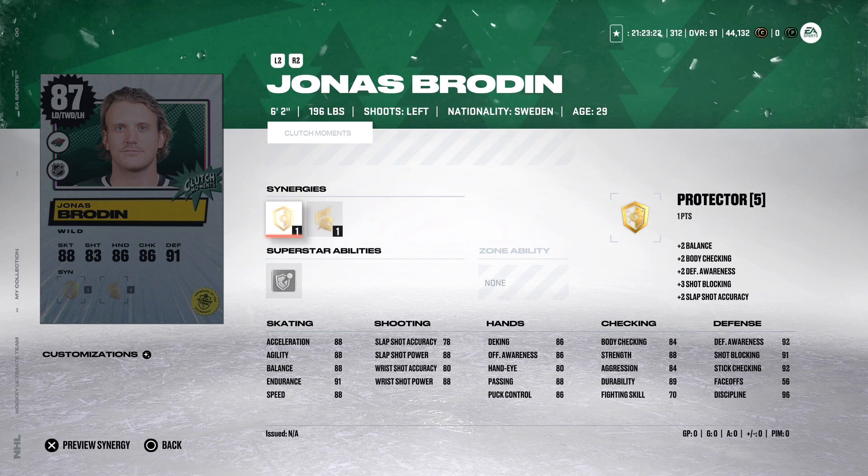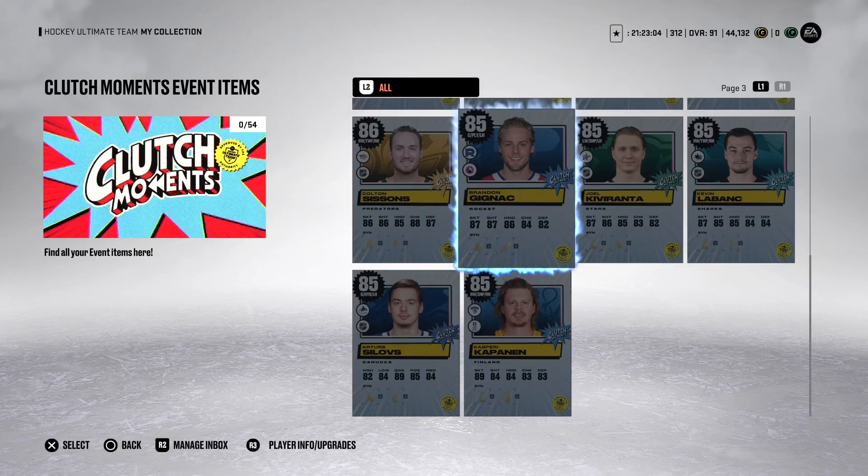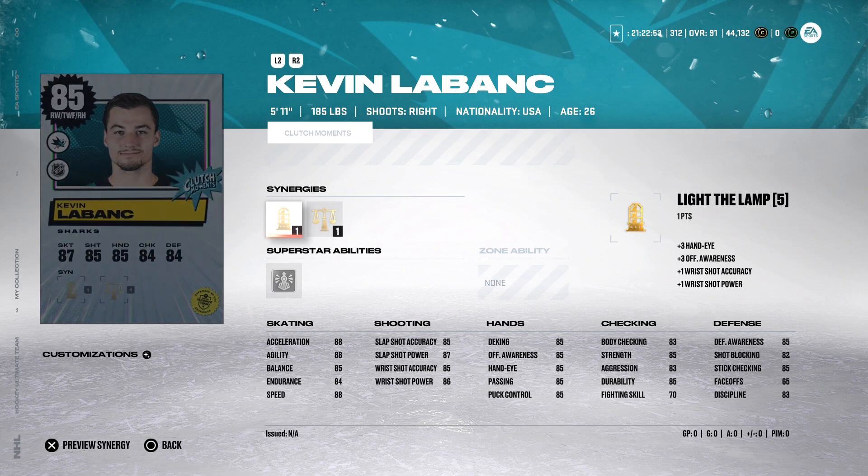Another left-handed defenseman: 87 overall Jonas Brodin — 6'2", 196 pounds, Protector and Gladiator, Ice Pack for an ability. Then a quick look at two 85 overall cards — Light the Lamp, Buzzing, Close Quarters with decent skating attributes, and Kevin Labanc — 5'11", 185 pounds, Well-Rounded, Light the Lamp, Unstoppable Force.